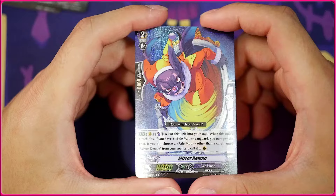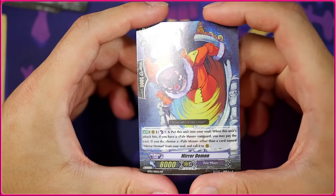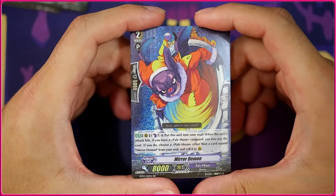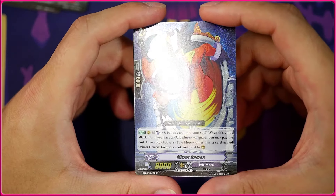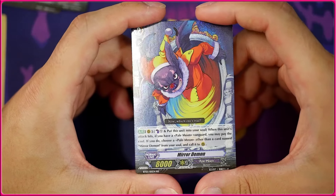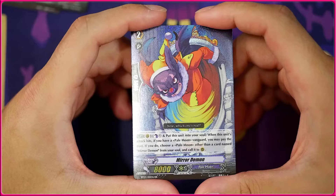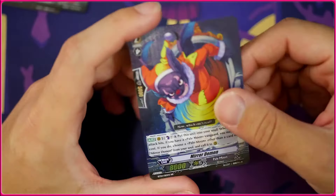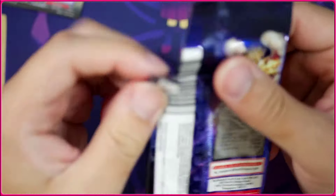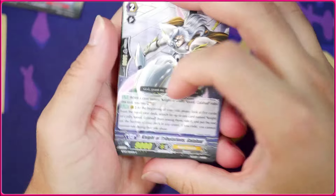Complain enough and you'll get what you want. This is the Mirror Demon — unfortunately it is not the Double Rare for Pale Moon that I wanted. This is sort of an Alice clone — it's an 8k grade 2, and if the attack of this hits and you have a Pale Moon Vanguard, you can counterblast one, put this to soul, and call out another card that's not itself. Pretty decent for the most part, especially in the early game, but it's 8k so it's kind of hard for it to hit.